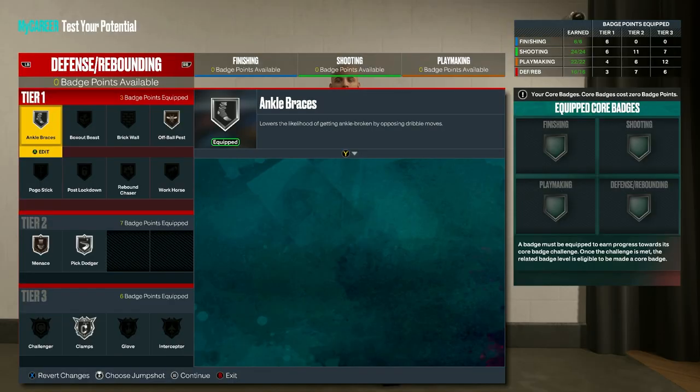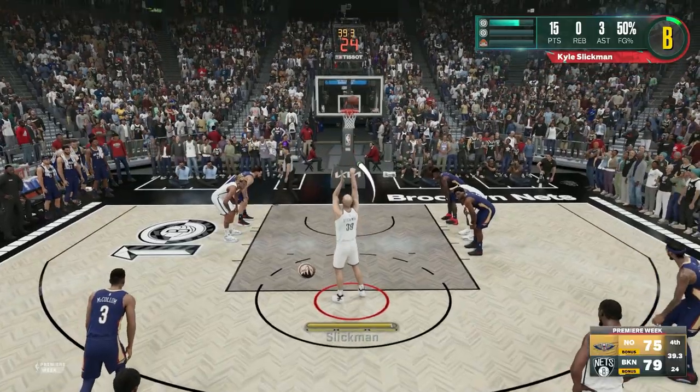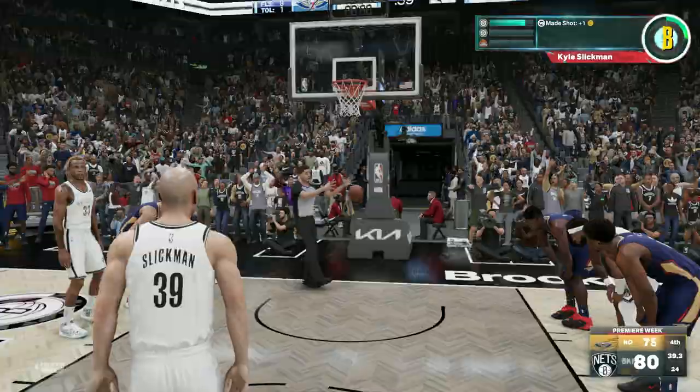For next-gen defense, go with silver ankle braces, bronze off ball pest, bronze menace, silver pick dodger, and silver clamps. Then on old-gen, select gold ankle braces, silver clamps, silver glove, gold menace, and silver off ball pest. This build will make you an excellent two-way shooting guard that can both hit threes and play defense.